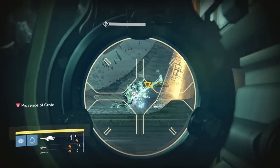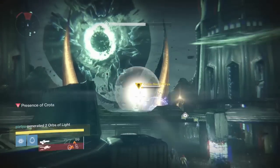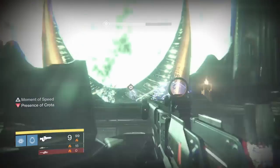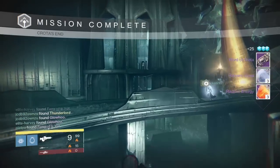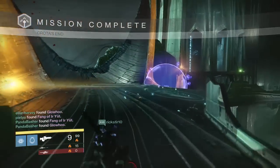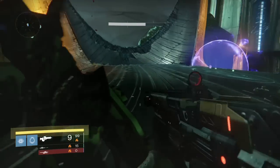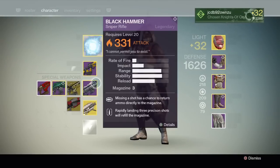So Crota goes down. We don't get him on the first hit but we ignore the oversoul like bosses. Drop him again and he goes up and takes Crota for the win. And there we go guys — shards, energy, the hand cannon, whatever the pistol's called. I got the new hand cannon and I also got the Thunder Lord from this. If you guys want to check out the rest of the video I'll show all the rewards I got, and I will see you guys in the next one.